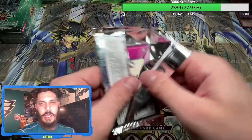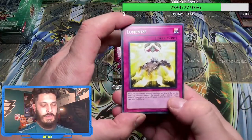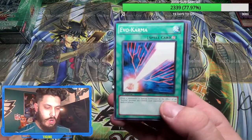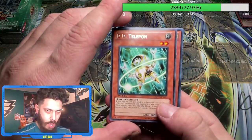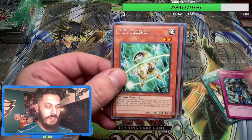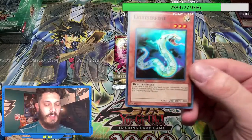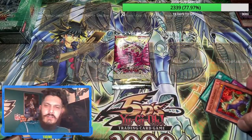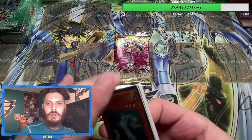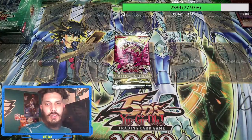Crunch G, you want to mod? You're always in the chat. Adele wants to mod — look at this, everybody's stepping up to the plate! Holo on the last pack, folks. Oh my goodness — it is a light monster, and I believe that means it... oh, I almost had a heart attack. I thought that was a ghost, man. Light right — Galaxy Eyes is a light monster.